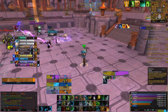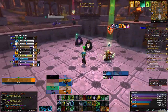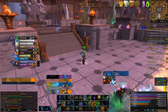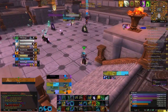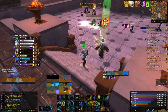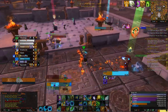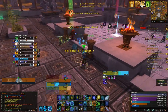Making sure everyone's double hotted. Getting rid of the enemy and putting Ironbark on the flag carrier because he's going to get focused. Using Swiftmend on him because he's going to get hit hard. Applying Cenarion Ward on the closest ally. Getting out of the center because we don't have many people alive. Cenarion Ward and double hotting to keep people up.